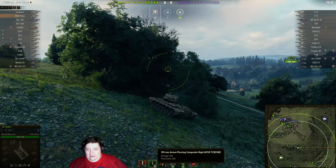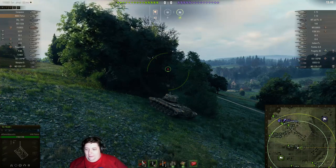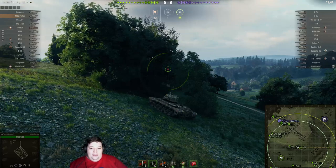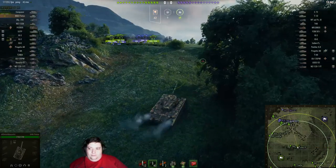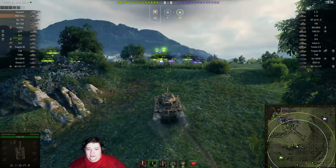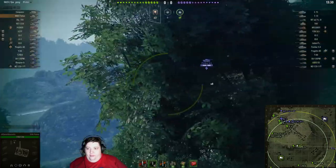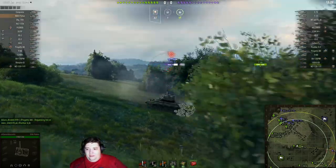He's got one shell of premium load, and the rest are going to be standard. Obviously, he's trying to catch somebody running across that open space. He does it briefly and then decides he's going to go do something useful. He starts pushing up here, looking for it. Oh, that's a Panther. That's a bad place, Panther.